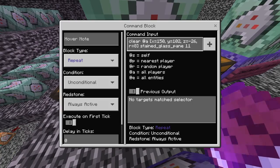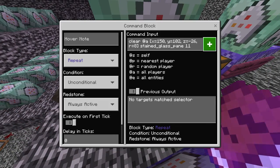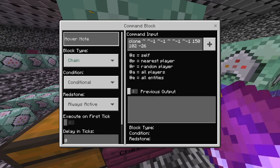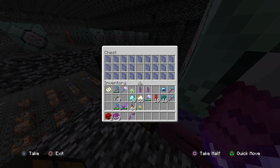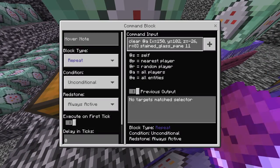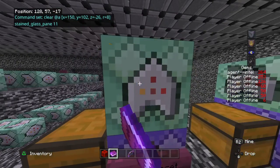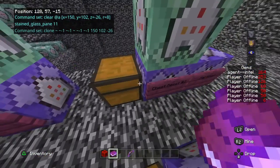There's a 'chest reset' command block here. This one is making sure that you don't steal the glass panes, because if you did you could essentially harvest a whole bunch of them for free. This prevents that — it just clears the glass panes from your inventory. That being said, don't bring a whole bunch of blue stained glass panes there, because it will clear them from you, and that would not be good.